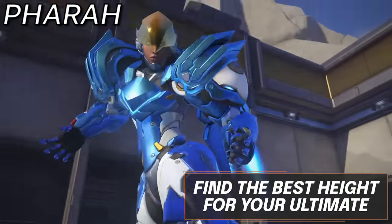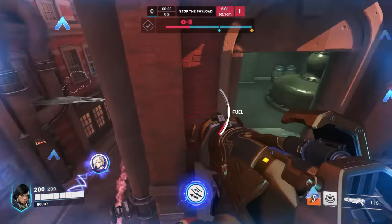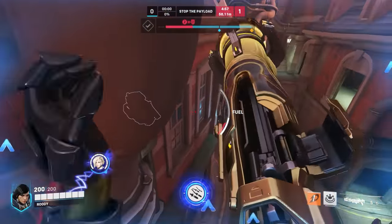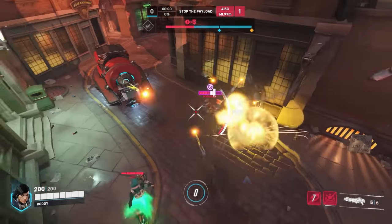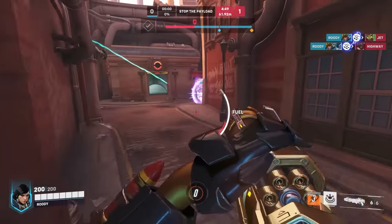Moving forward, we have Pharah. Rocket Barrage is one of the highest damage ultimates in the game, but you must be at a specific height from the floor to output the highest damage. Being nano'd or damage boosted allows you to be significantly higher in the air while being able to output over 200 damage per second more than otherwise, so taking this into consideration will be key.